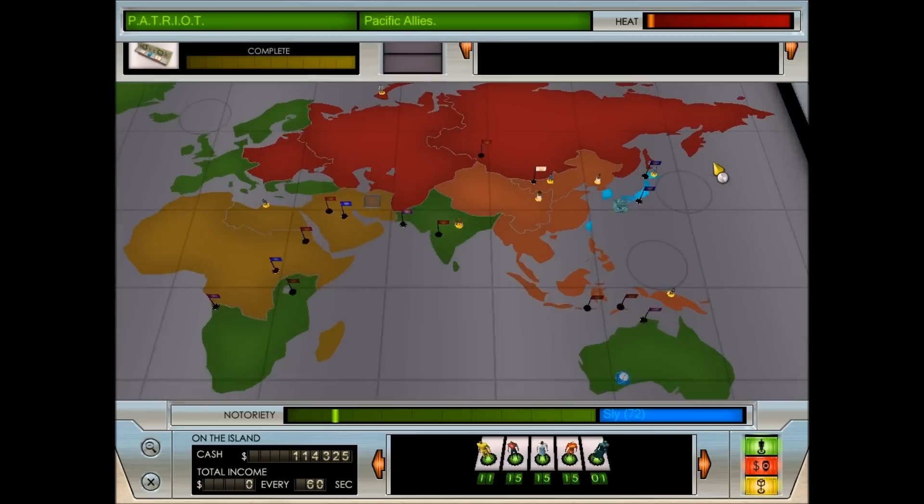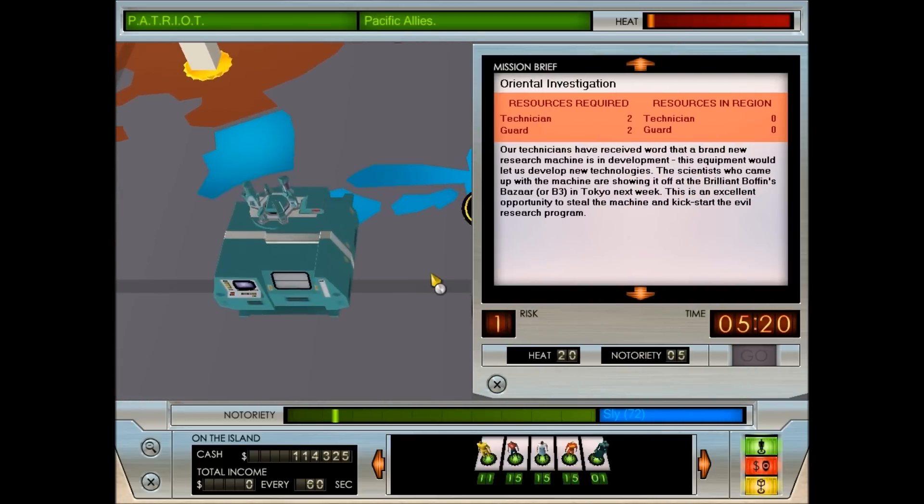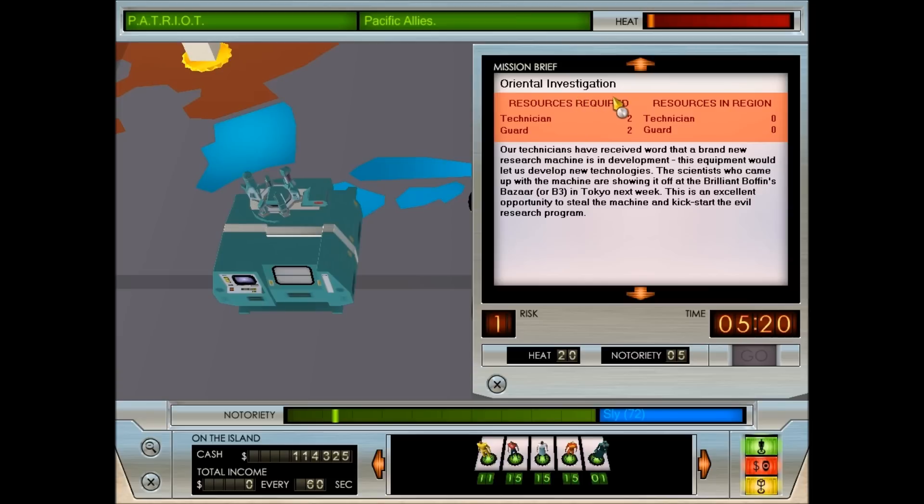So if we go to the world domination screen and go to Japan, we have The Oriental Investigation. Our technicians have received word that a brand new research machine is in development. The scientists are showing it off at the Brilliant Boffin's Bazaar - or B3, cute - in Tokyo next week. This is an excellent opportunity to steal the machine and kickstart the evil research program. It has a risk of one, really high heat, 5 notoriety, and 5 minutes 20 seconds to complete.